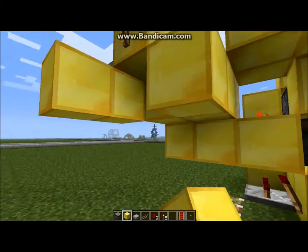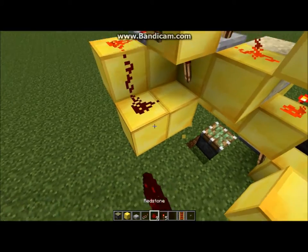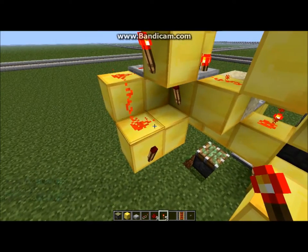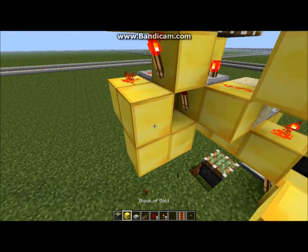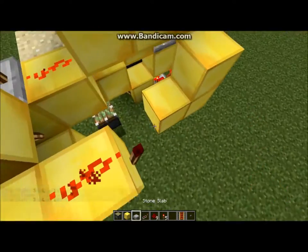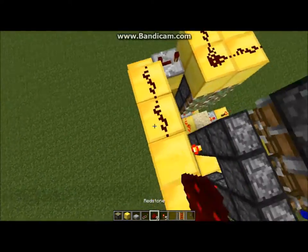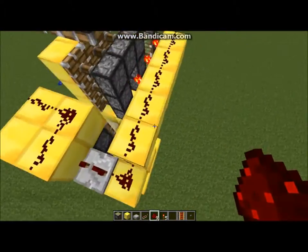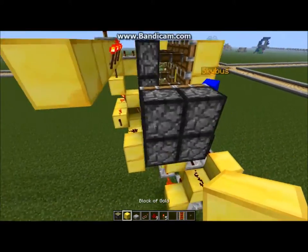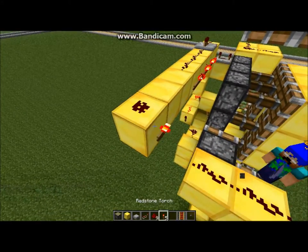Hold on a second. Block, dust, torch. Block, dust, torch. Block, dust, torch, and then block. Block, dust, dust like that. Block here, line it with dust. Just make sure you put a piston like that. Turn down here, go across. Put two blocks, two dust, block, dust, torch. Take two pieces.